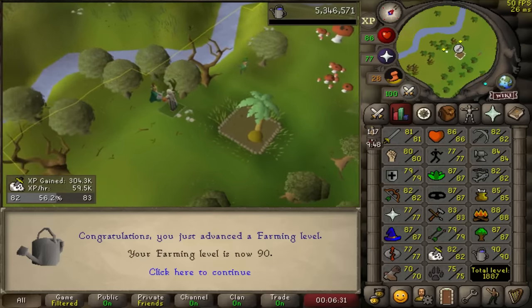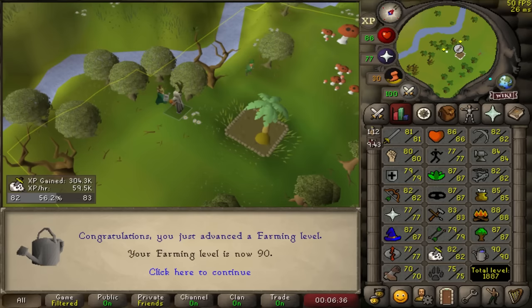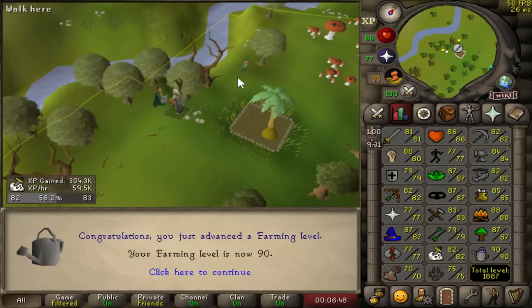I'm happy that it goes to farming. We're still only doing our morning and night farm runs - not doing proper pet hunt farm runs yet. The proper pet hunt farm runs include cactus, belladonna, mushroom, and seaweed. I'm just doing regular trees and fruit trees right now. We'll include all the other extra stuff when I get my bank tab set up.